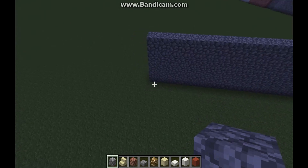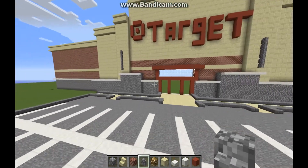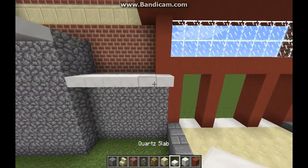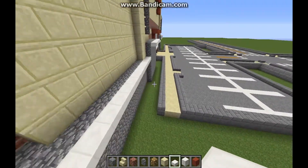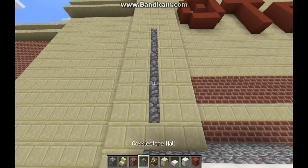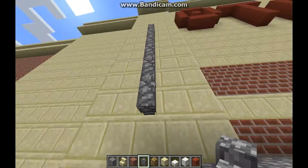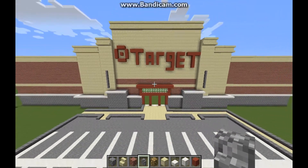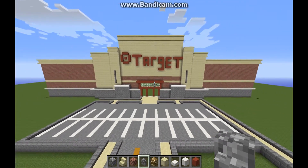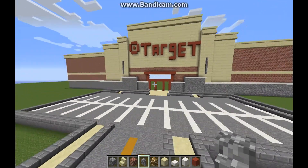Okay guys we are back. As you can see I added some design here — just put some quartz slabs and then get your cobblestone wall, put it right in the middle of this, and bring it up six. Right in the middle of the sandstone, bring it up six. This is optional but this is what I feel makes the store look better — it makes it look more like Target.